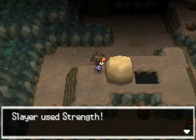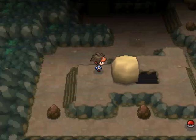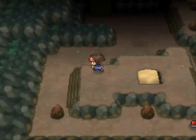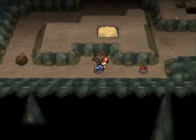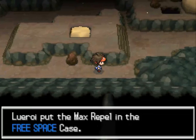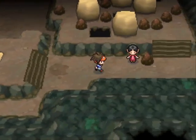Plus you get to do a fun little Strength puzzle, which really isn't that difficult. Let's knock these boulders down. The Strength puzzle is a little bit easier because it's kind of obvious - you just have to push the rocks into the holes. And there's a Max Repel. It's not too confusing like in some other games where you just push them into completely random places.